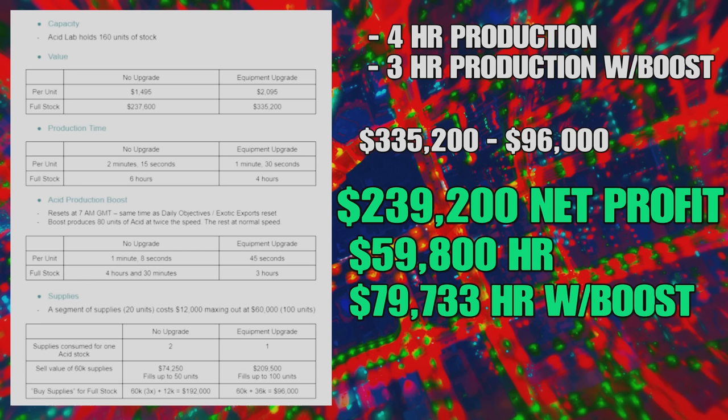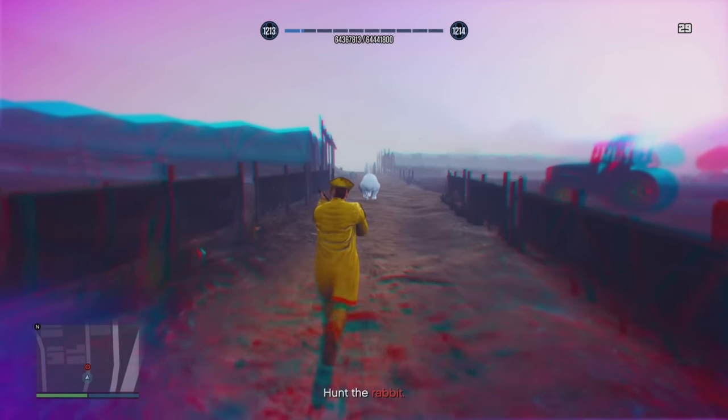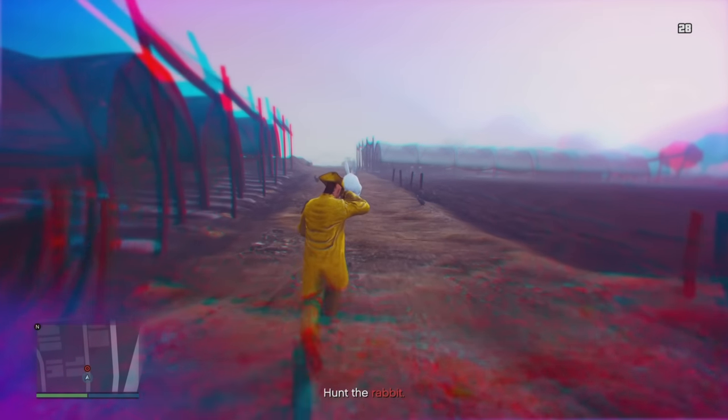If you forget to boost your Acid Lab production, you'll net $59,800 per hour. However, if you do remember to boost production once per day, you'll net $79,733 per hour on that particular batch - which is very good money. Even without the boost, the Acid Lab is roughly the best passive income per hour by about $3,000. With the boost, it is by far the best passive income by almost $30,000 per hour, so make sure you hit that boost at least once per day.